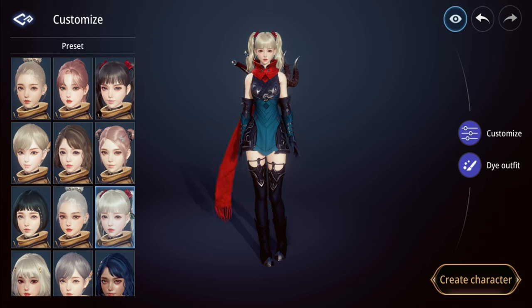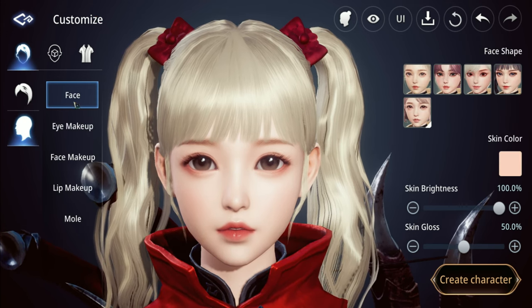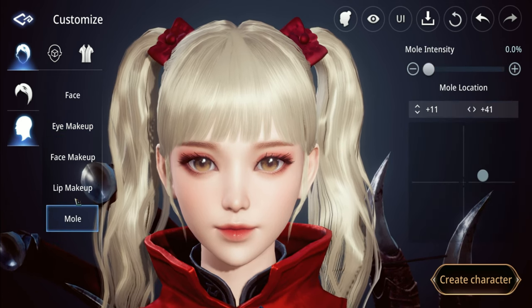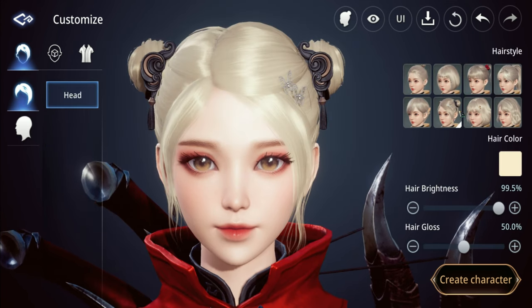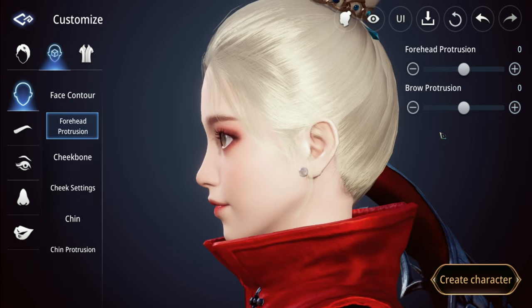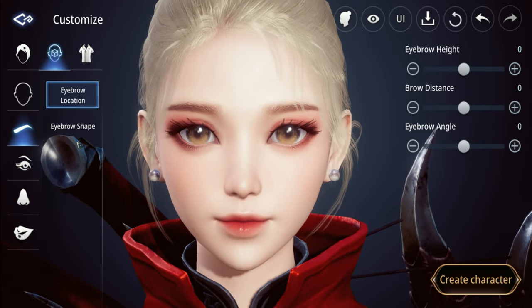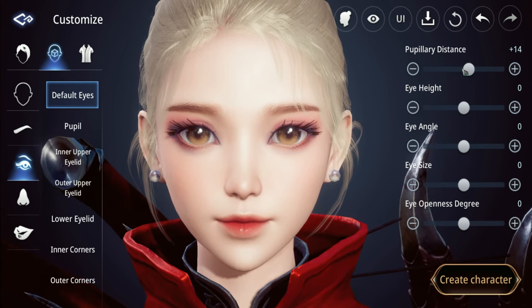Here's the character customization guys - here are the presets just in case you don't want to in-depth customize your character. This is how you customize it. This is the part where we can change the head - different faces, there are five different faces. Then eye makeup, pupil color, we can make it bright, then eyeshadow intensity. Different types of makeups. Hair styles - there are only eight hair styles. Face contour - basically the shape of the face.